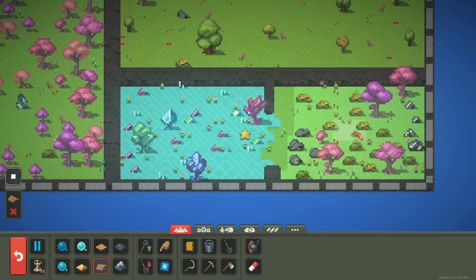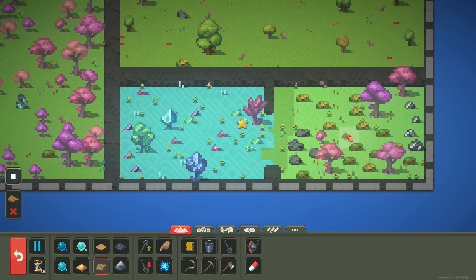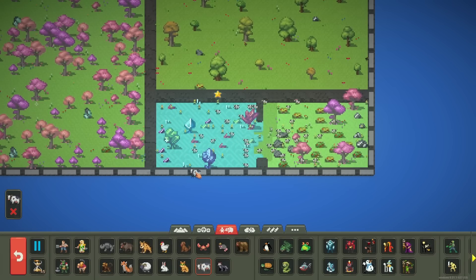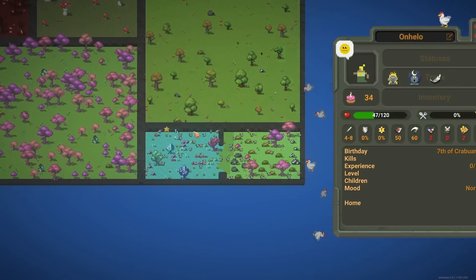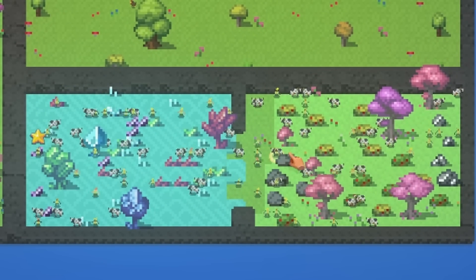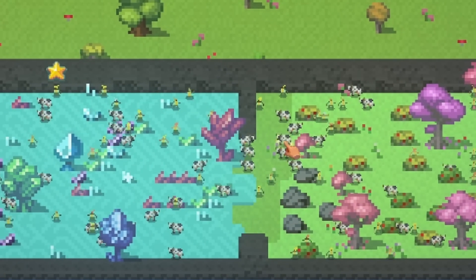The elves are also starting to die. Do you not see all these berry bushes right here? Maybe we need to give them things they can eat, like cows. Or no, elves don't do that. They all seem to be dying of hunger, so let's just turn that off so this doesn't happen. Not sure why they just refuse to eat the berry bushes in front of them, but what can you do?